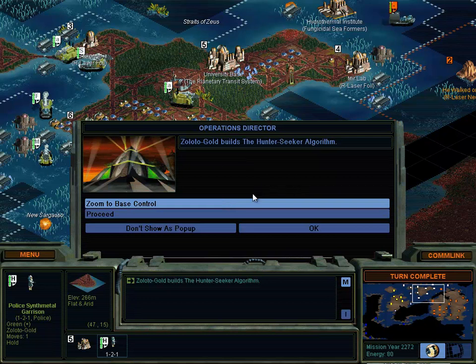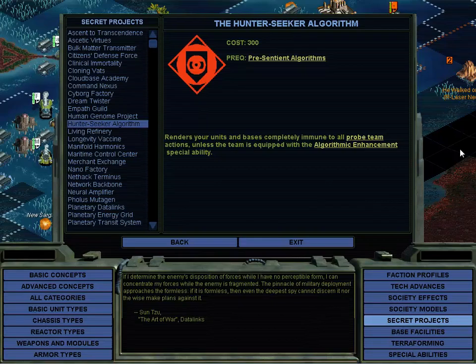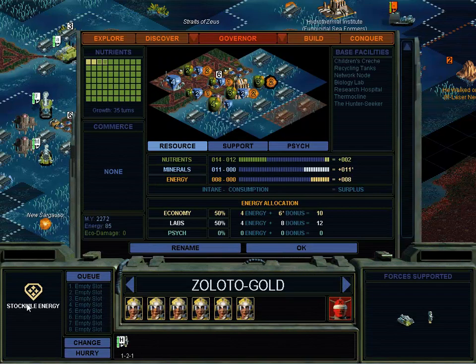Yes! Hunter Seeker algorithm done! This is a good one. The video will be very tiny and small but the audio will be kick-ass. If I determine the enemy's disposition of forces while I have no perceptible form, I can concentrate my forces while the enemy is fragmented. The pinnacle of military deployment approaches the formless. If it is formless, then even the deepest spy cannot discern it, nor the wise make plans against it. - Sun Tzu, The Art of War. Data links. Not bad! What this does is it makes us immune to probe team actions. Unless there's a tech they can get later on that gives them a chance at a breakthrough, but basically we're now immune to spies - which is a really important project for us.